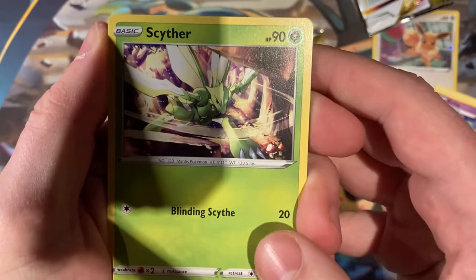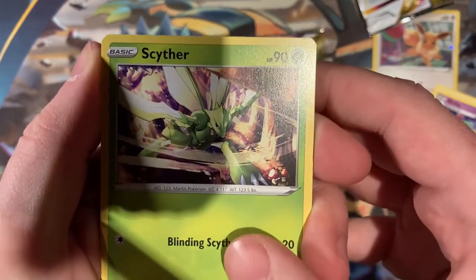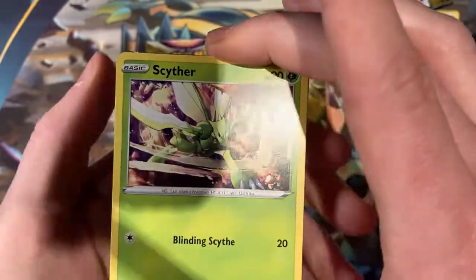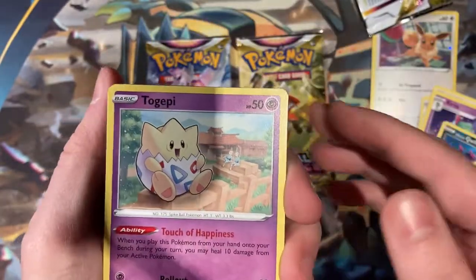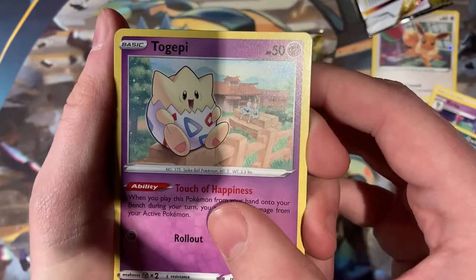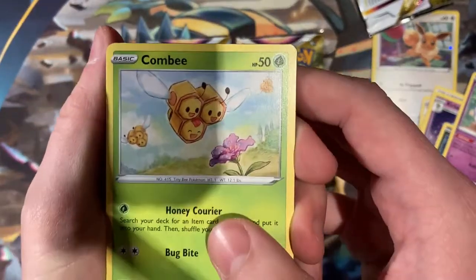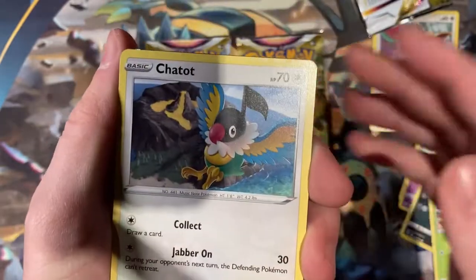Then we have a — ooh, look at that Scyther. Oh, he's looking bad. My lighting is really off, sorry, I'll fix that for the next pack. Then we have a Togepi — look how cute it is in the little Jubilife Village. Into a female Comfey, so that one can evolve. We got a Chatter.